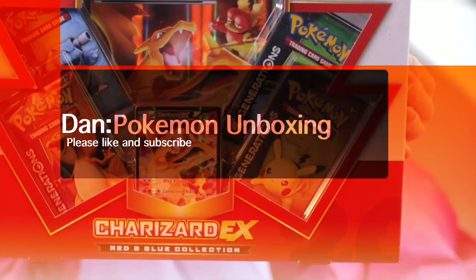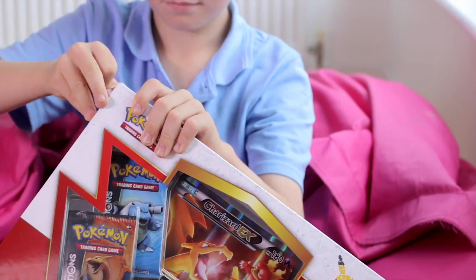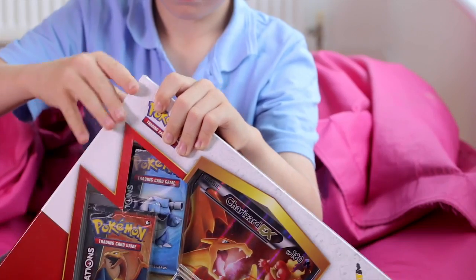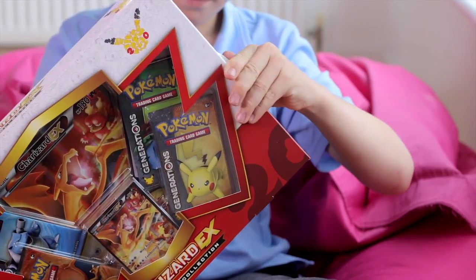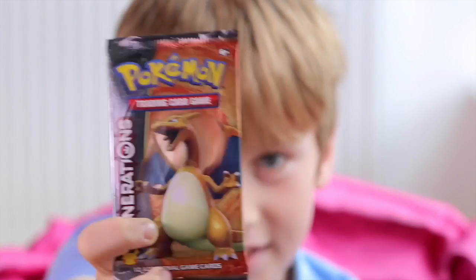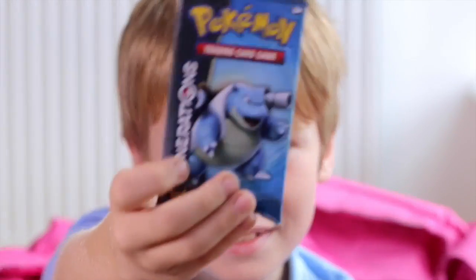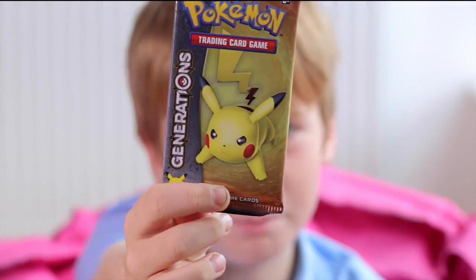Today I'm going to be unboxing this Charizard EX. You get a Charizard EX and a giant version of Charizard EX. Four Generations packs — and the Generations packs are the best packs you can buy in stores. The art on the packs is really quite amazing. You get four different packs: a Charizard pack — he is my favourite Pokemon — a Blastoise pack, a Venusaur pack, and you can't forget about the Pikachu pack. So I'm going to open these now and pray for good cards.